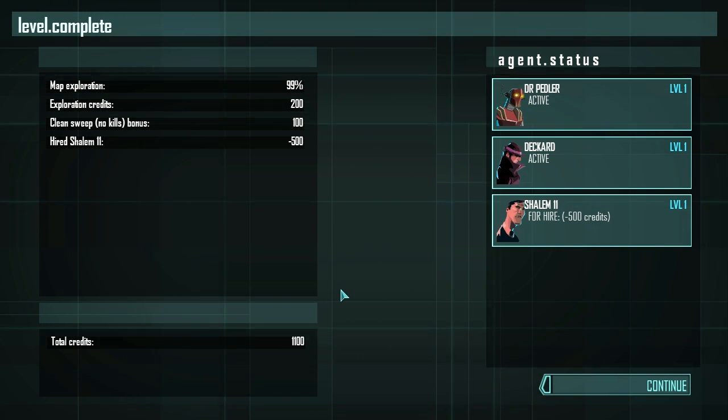There it is, everybody. My name is Splattercat — thank you for joining me for the second floor of our Invisible Ink playthrough. We picked up a new individual, Shalem. We're losing a little bit of cash but that's okay — we haven't upgraded anybody. On the next floor, we can hopefully make it up and find some extra safes. I'd like to get up to about 2,000 credits and upgrade Dr. Peddler's movement or melee so he can knock people out for longer. Deckard is our guy that runs around a lot — he's very fast with tons of movement points, but can't really kill anybody aside from his dart gun right now. His most useful ability is basically that he's just on the lam all the time.